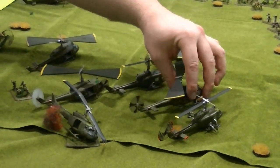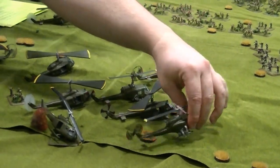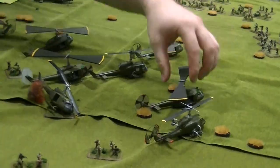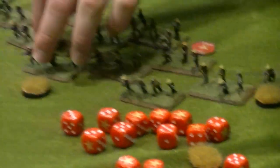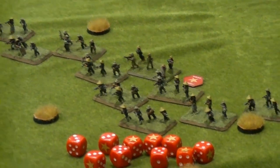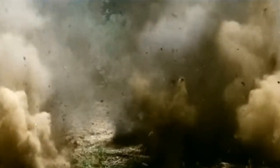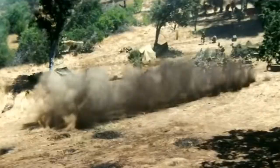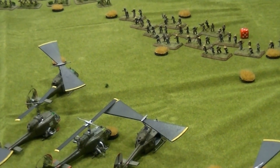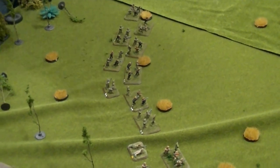The Americans bring in their gunships, facing towards that large mob coming at them from the top. That is a lot of shots going into that mob — a lot of damage — and they've pinned that unit down. Now they're bringing in missiles, which takes out a few more. That charge of the North Vietnamese is pretty crippled now, but there are plenty more, especially since they only did minor damage on the other side.